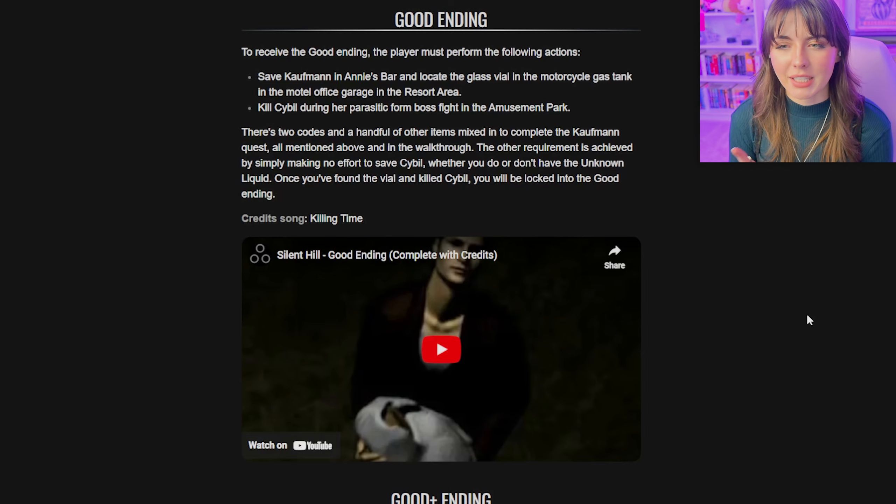According to this guide, I believe what I got was the good ending - the good minus ending, I think I've seen it annotated before. So the regular good ending: the player must save Kaufman in Annie's bar and locate the glass vial in the motorcycle gas tank in the motel office garage in the resort area, which I did.